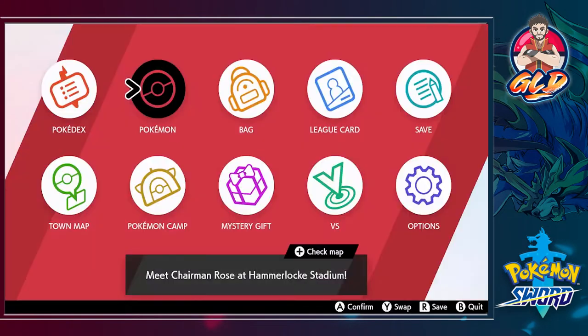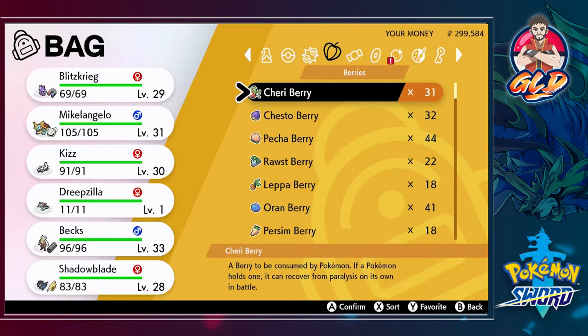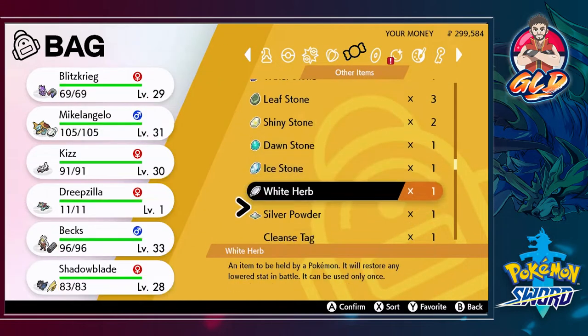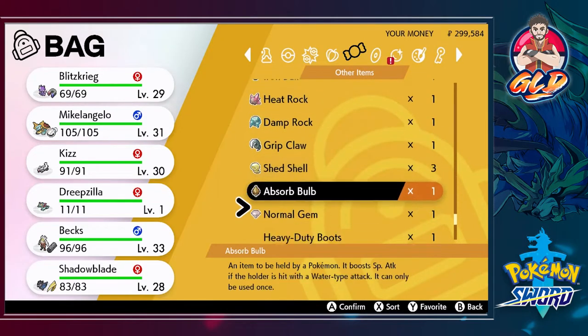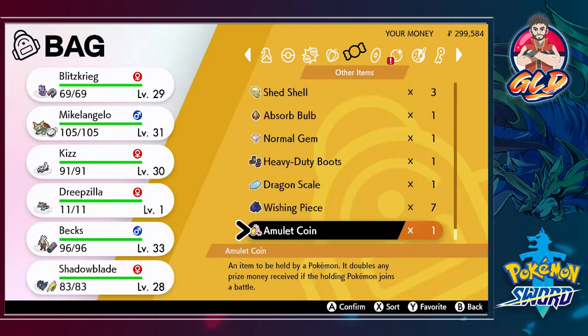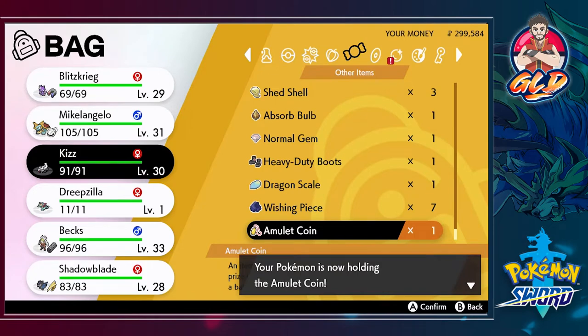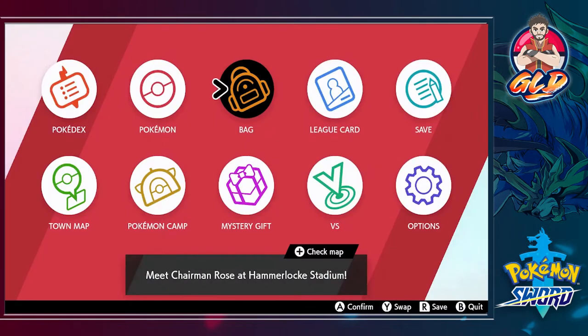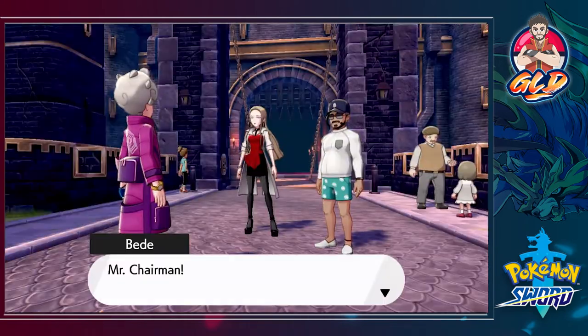Dreamzilla is gonna stay as our dragon type Pokemon. First things first, we need to grab this Amulet Coin right here because we need more money. Amulet Coin — give this to a Pokemon that will actually get us something. We're gonna give it to Kiss, since Kiss has been doing stuff for us.